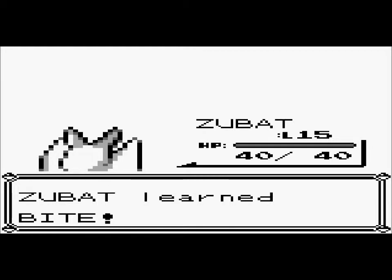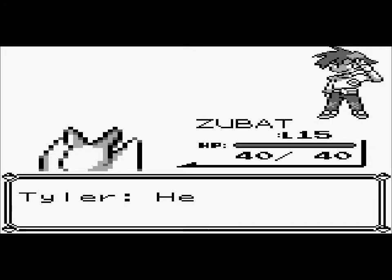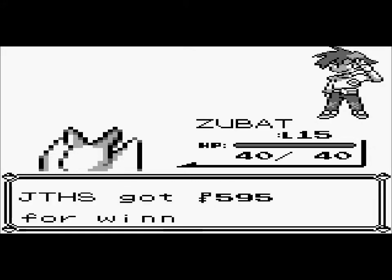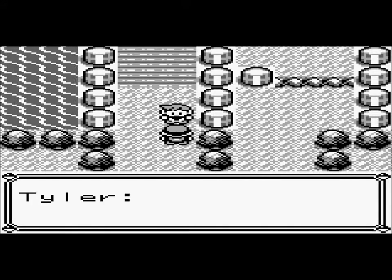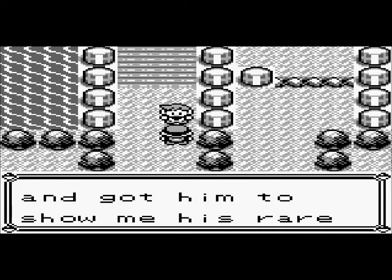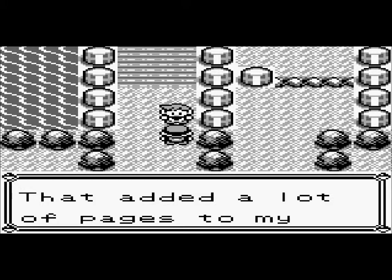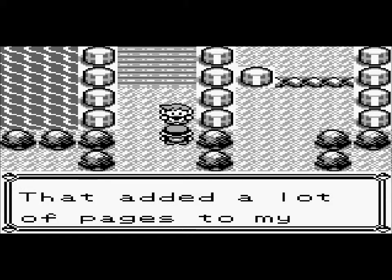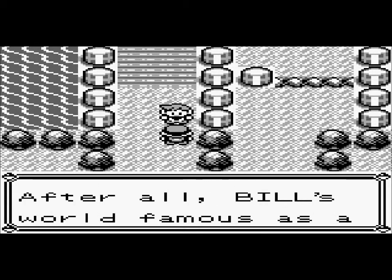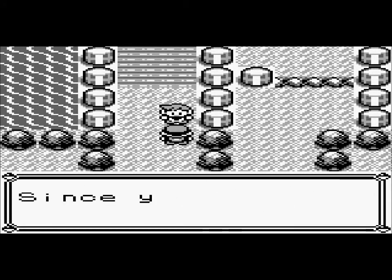I got to level 15 and learned Bite — Bite's a Normal-type move in this game, but in the newer games it's actually Dark type. Dark type Pokemon came in the second generation. Then I went to Bill and got him to show me his rare Pokemon — that added a lot of entries to my Pokedex. Bill's world-famous as a Pokemaniac — he invented the Pokemon storage system on PC.